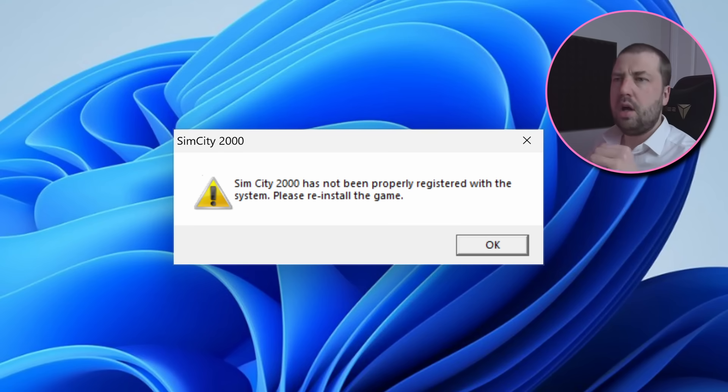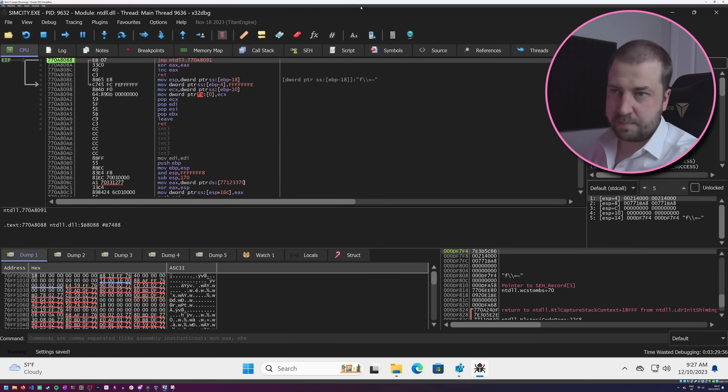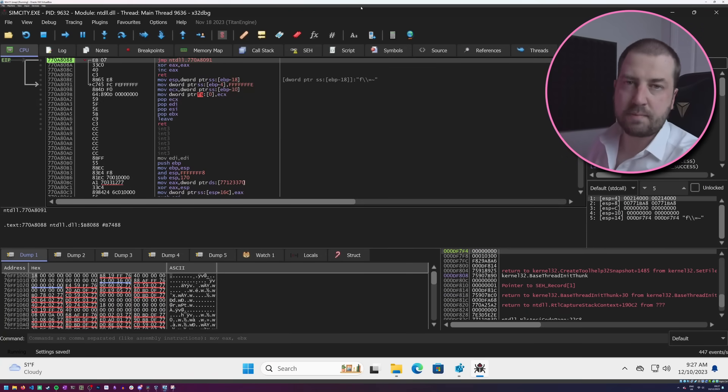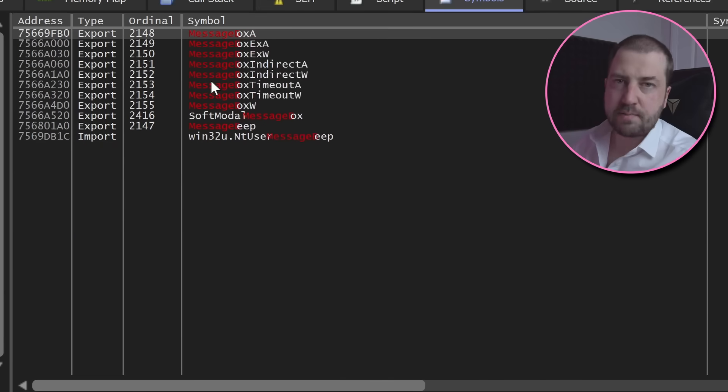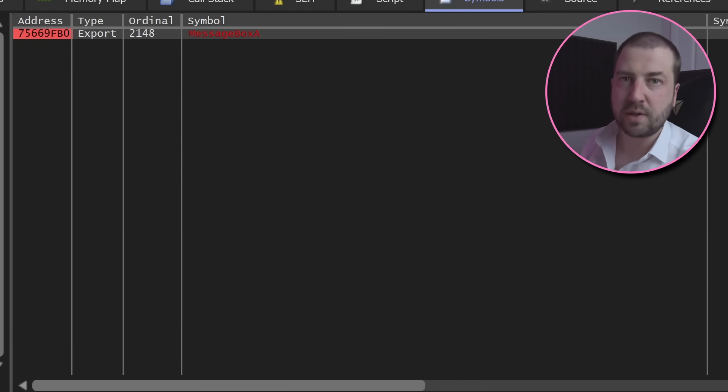So I think that the game itself somehow knows whether it's been installed correctly or not. But how? If we can figure that out, then maybe we can recreate the installation steps that our poor deprecated setup.exe can no longer do. I've opened the game up in the debugger — in this case x64dbg — and this will allow us to inspect the program as it's running.